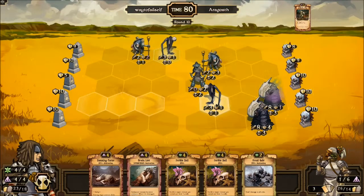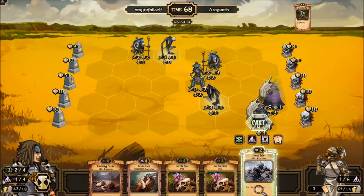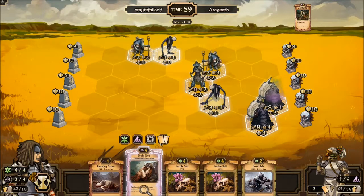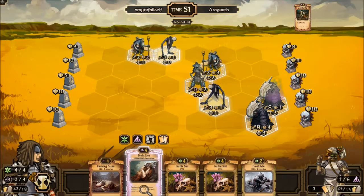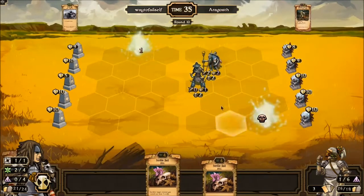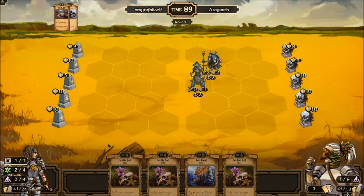Frost Gale is an amazing draw right here. I'm not going to be able to get the best value ever out of everything, but I will be able to get a lot of cards and deal plenty of damage. Let's go ahead — we don't really need Brain Lice right now. I have so many Fertile Soils. I feel like I should probably get one more resource. I could get a wild — that could be pretty useful. Let's get the wild for the Brain Lice. Frost Gale, cast it. Damning Curse, cast it. More cards — God Hand, there we go!